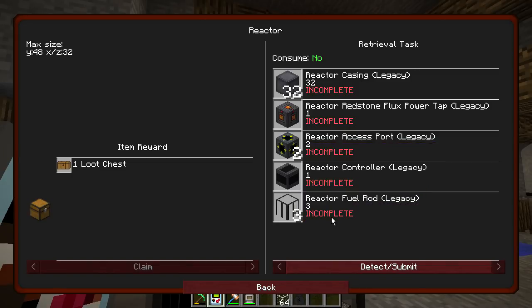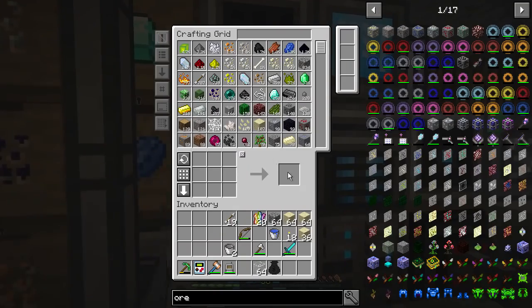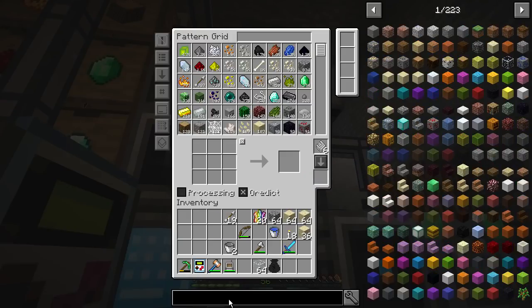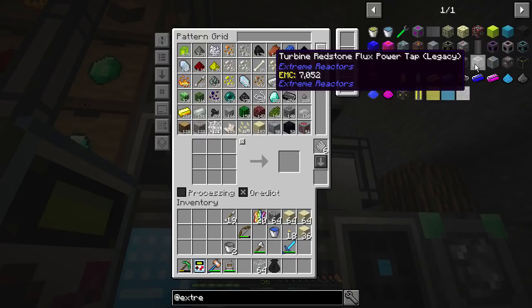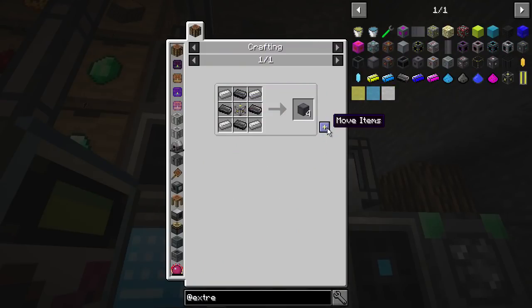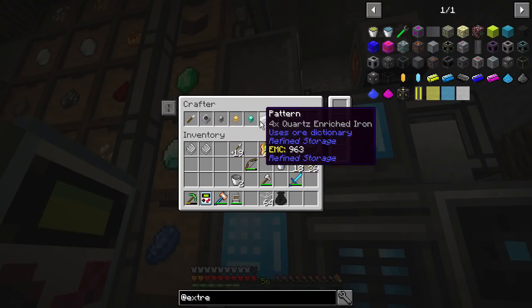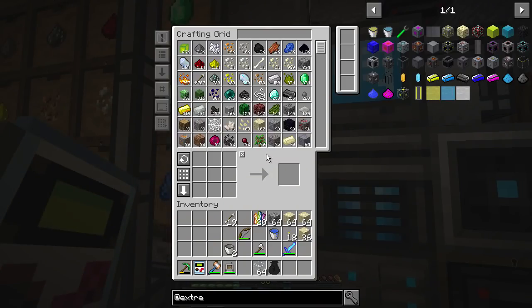Today I want to build a reactor — reactor casing, Redstone Flux power tap, access ports, reactor controller, and three rods. That's our task. The big one is the reactor casing, so I want to auto-craft that because it's a bit of a faff. There we go, that's the casing sorted, and that might be all we need so far.